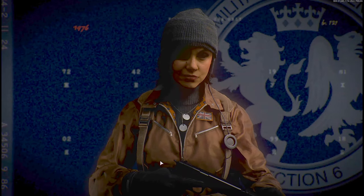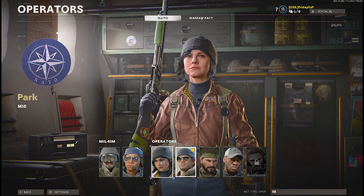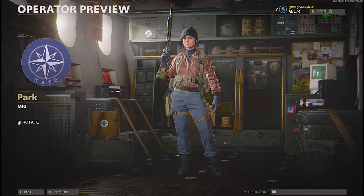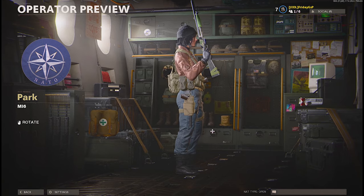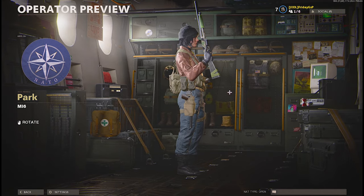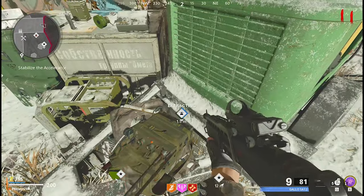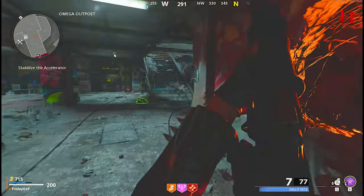To unlock PARC you have to exfil three times in the zombie mode, and that sounds very easy — and it is very easy — if you are not playing with random teammates or idiots, or if you don't have friends like myself. As I said, you have to exfil three times and you can do it starting at round 11 in the zombie mode.